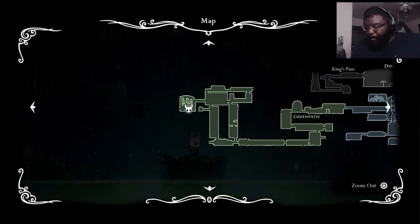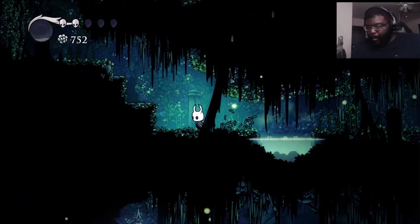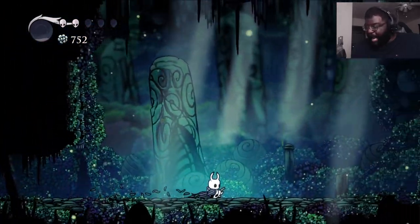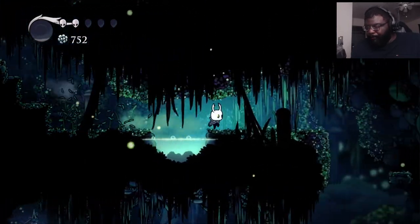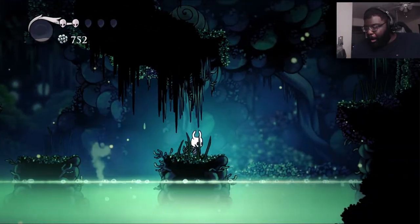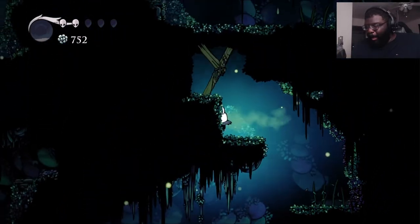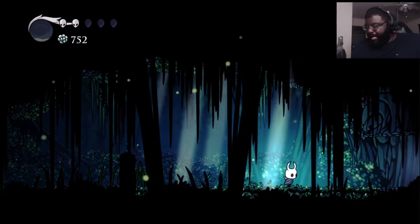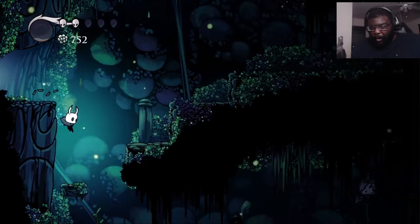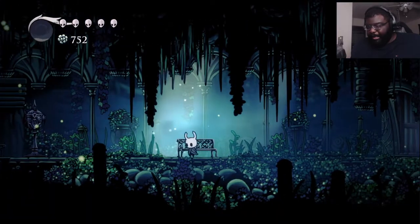How do I get back? I need to get back because I found a stag station. I need to get back to it so I can rest up. I can't go back that way. Hopefully it'll circle me around because I need to offload some of this geo. That's so cool. I love that. A shortcut. Nice. What part are we at? Nice, nice, nice. This is what we needed. We're going to go down this way and right here. All righty, let's rest up, get that save going.